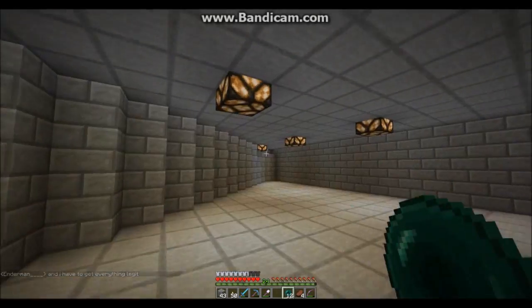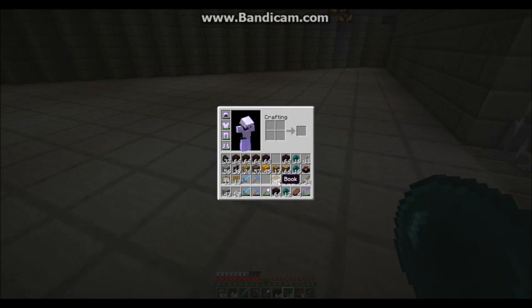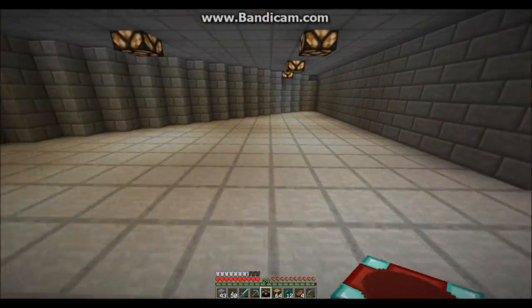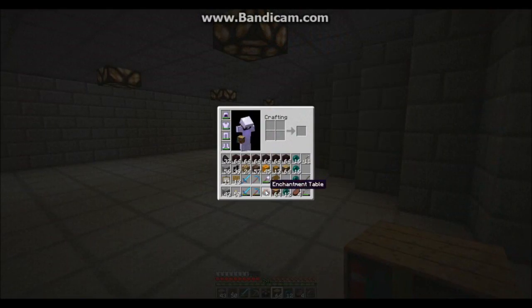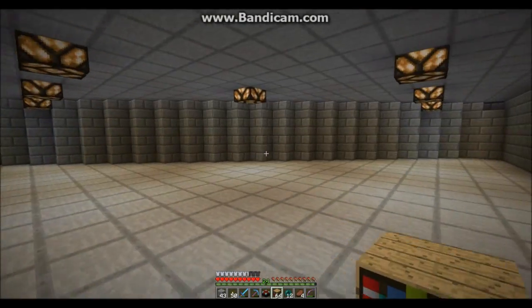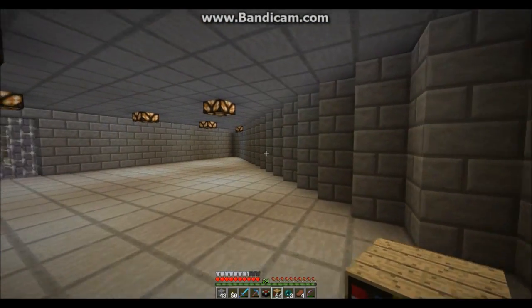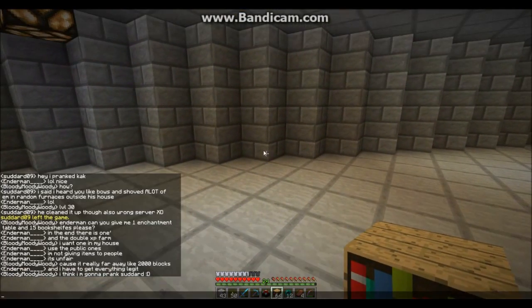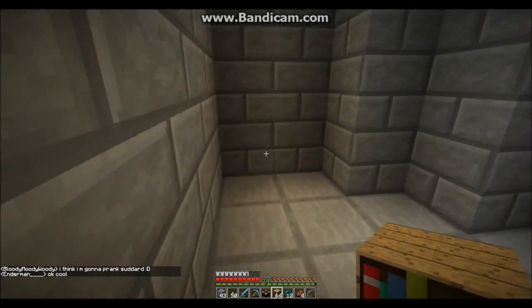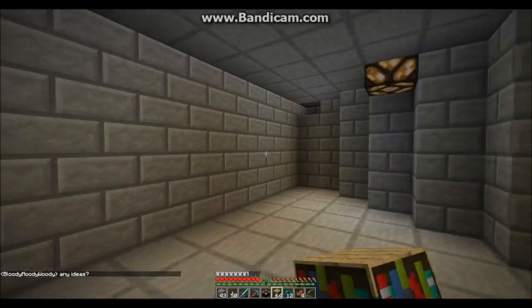Okay, so this is going to be our new building. I'm not sure if I'm going to keep this lamp or replace them. The floor — I really want to make it netherbrick. But first of all, I think we need to figure out where we need to put the bookshelves and where our enchanting table needs to go. I'm going to put bookshelves along this wall, and then we'll put paintings or windows here.